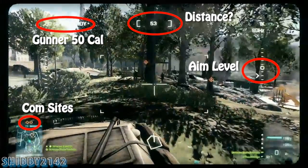In this clip this guy is definitely in the gunner's seat. I noticed there's a new thing with the distance — when he's aiming it goes from like 100 to 20 to 50, so I think that's the distance at where you're aiming. There is also an aim level indicator — right now he is below level, aiming at the tree stump. The comm sights on the left side will be kind of like the rush mode from Bad Company 2, or a variation of that.